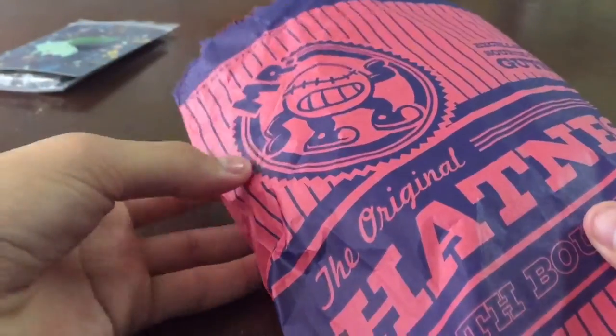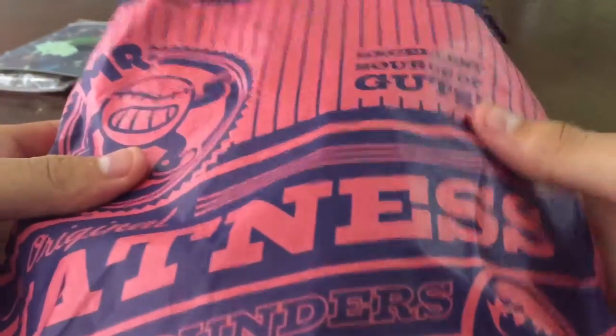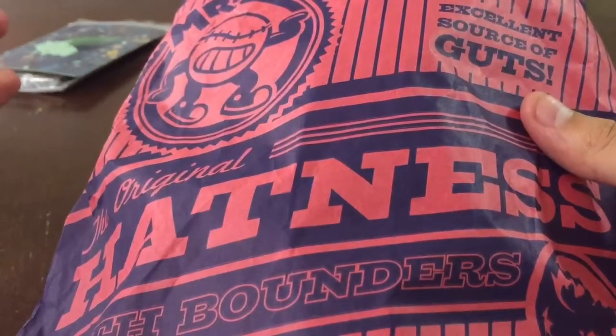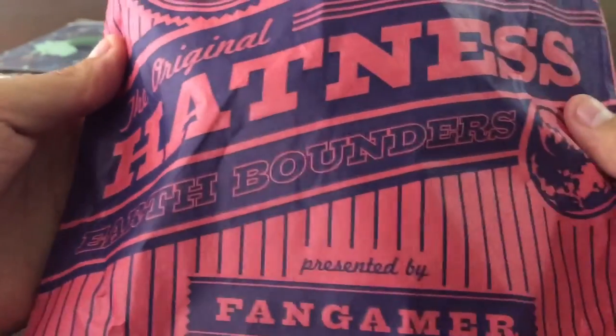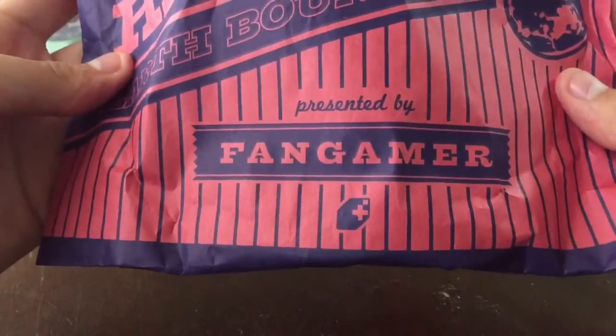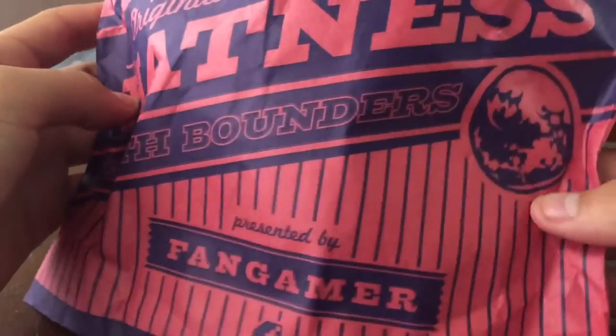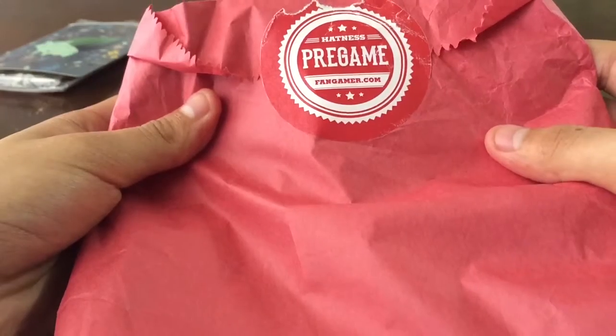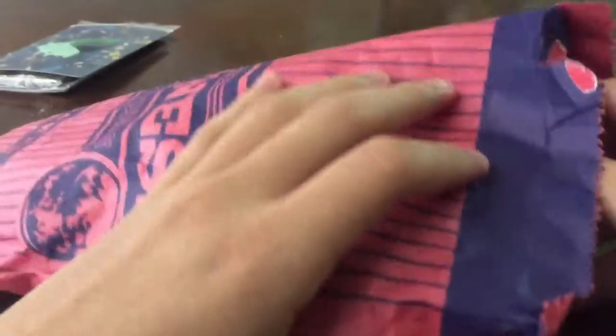The hat comes in a baseball-style package with Mr. Baseball on it. It says 'Excellent Source of Guts' — you know, like the status effect in the game. The original hat-ness, Earthbounders, presented by Fangamer. Here we have the Earthbound logo.